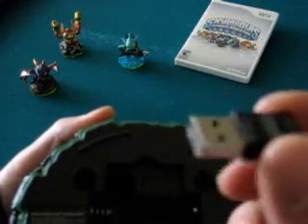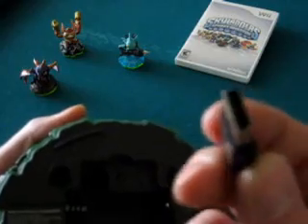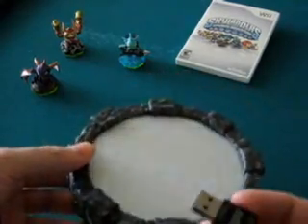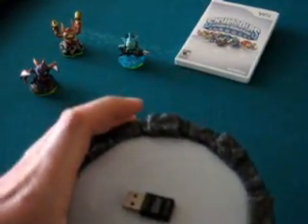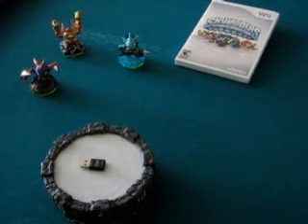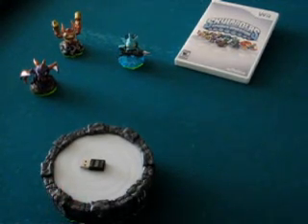Inside the battery compartment you'll notice this black item in a little cubby hole — this is your wireless USB receiver, similar to what you'd see from EA Active or NFL Training Camp. This plugs into the USB ports on the back of your Wii, and that's actually how the portal communicates with the Wii. For $69 it seems like a lot, but you really do get a lot, particularly if you get a discount. I'll get to playing and see what we think.